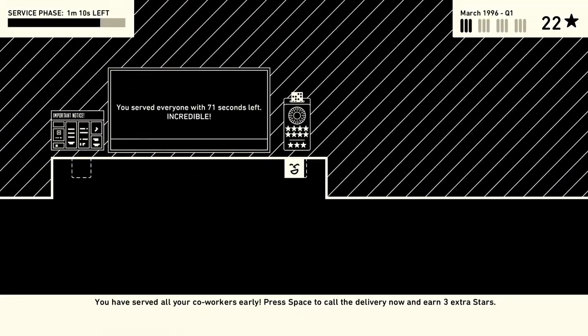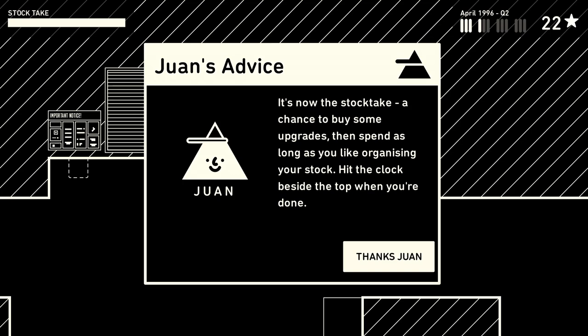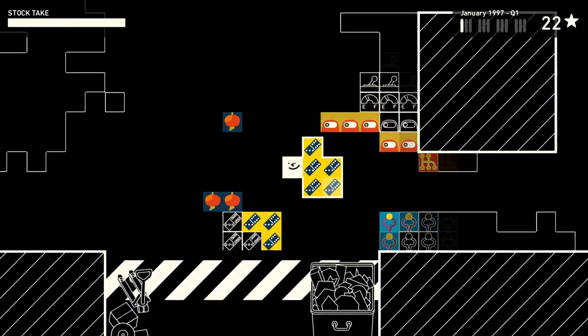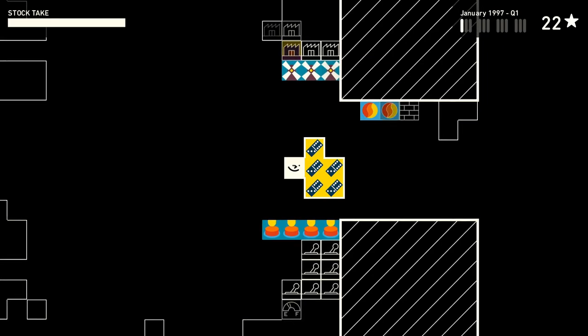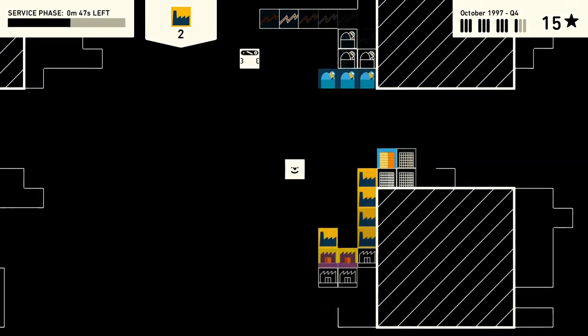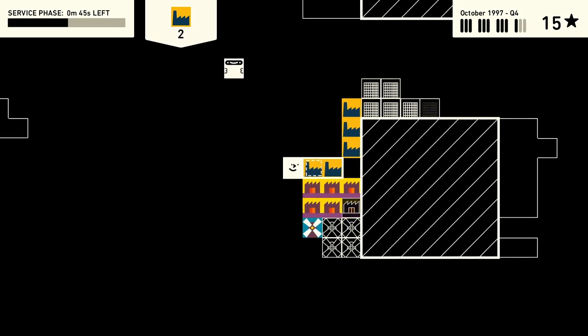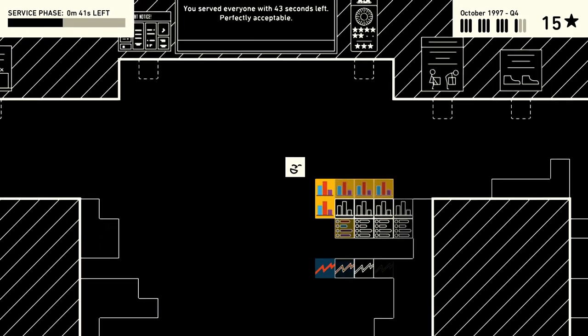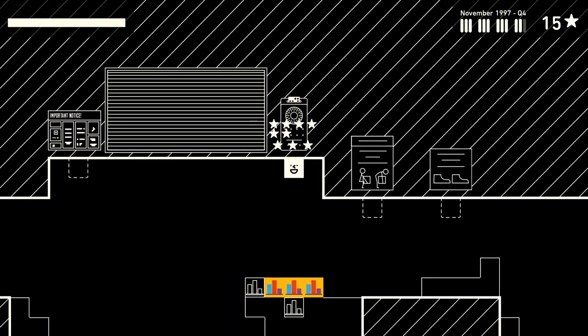Juan, one of your coworkers, paints this untimed stock take phase as a positive — they are graciously allowing you a chance to play catch up and set yourself up for success in the future. Viewing this as a video game it isn't a big deal, but in this world, Wilmot is working unpaid overtime. You can decline to do anything during these sections, but if you want to avoid working without being paid, that only leaves you with the service phase, where you're encouraged through the pay structure to clock out as early as you can.